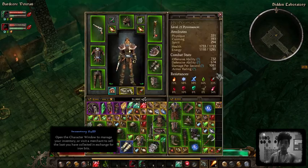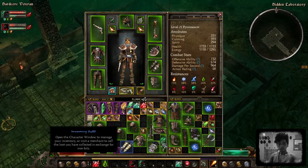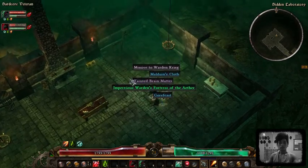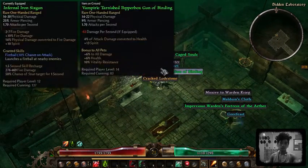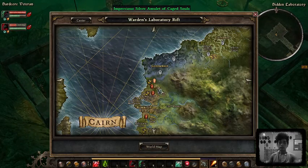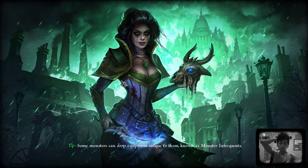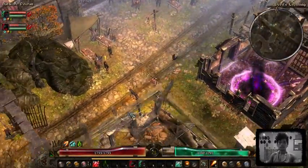I originally wanted to play this as a gun mage, but there are just no items to support both. There's the Witching Hour, but it's more of a chaos build. And there's also the Void Whisper ring, which works well with the Witching Hour for physical-to-chaos conversion. But those items are much better off on a Cabalist, and I don't want to play Cabalist.